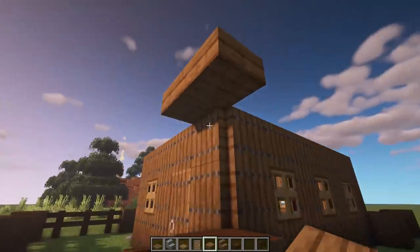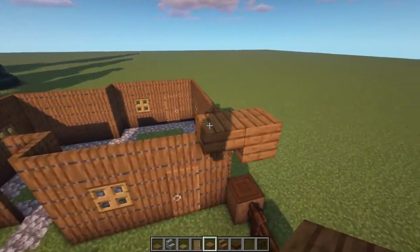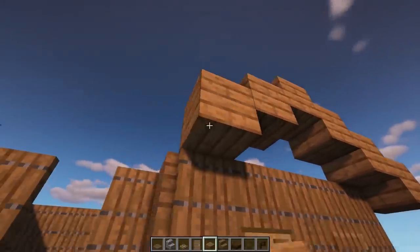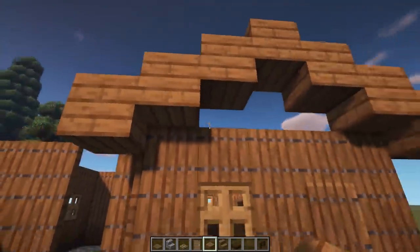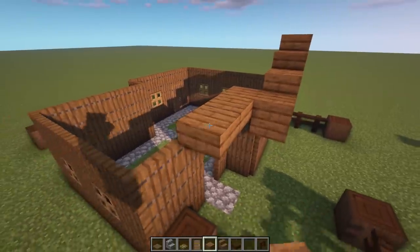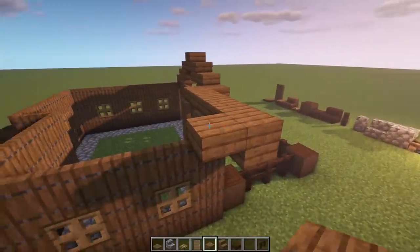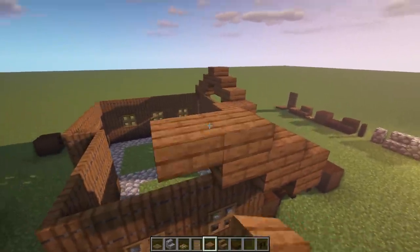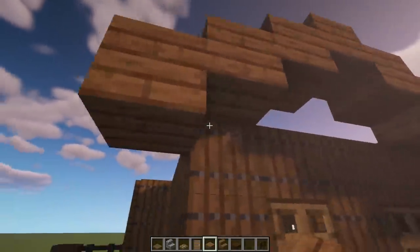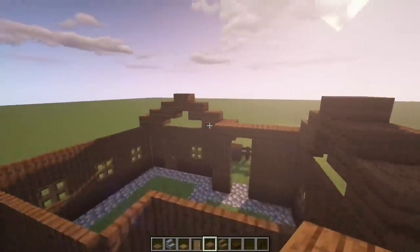Now let's start working on this roof. Go right on top and overhang that trap door by one, drop it down one extra on the corner, then start going up gradually until we get to the center, then come back down and drop it one more on that end. Take this all the way around: overhang by one, get back to this corner, drop down again, then start coming up — doubling everything into a full block until we meet at the center, then come back down and drop it one extra on each side.